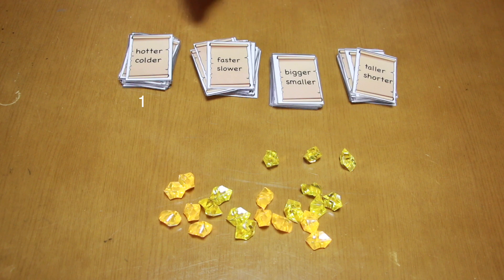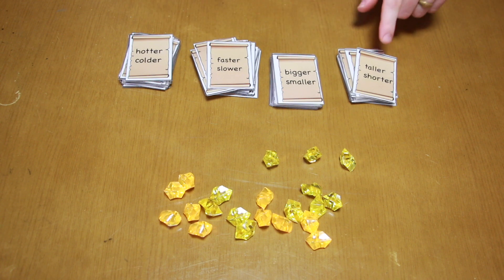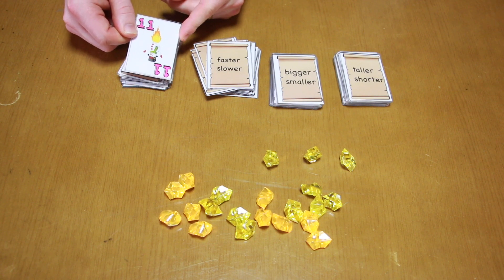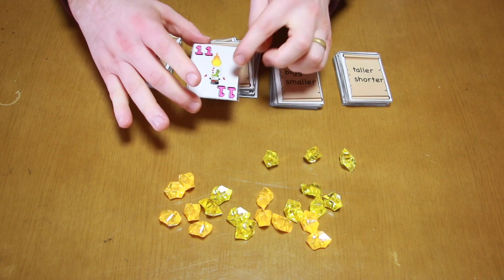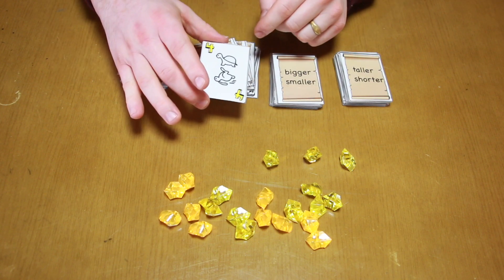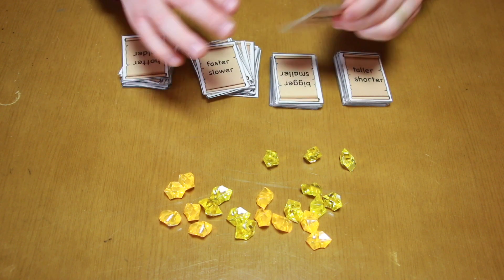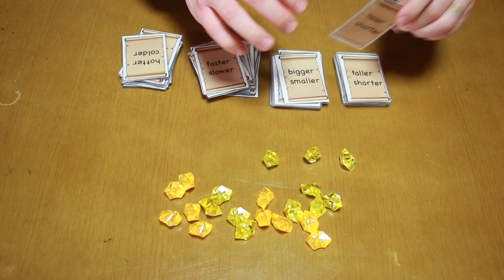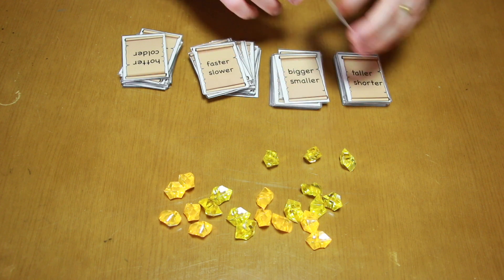I have four different decks of comparative adjectives. In this game I have hotter, colder, faster, slower, bigger, smaller, taller, shorter. On the back side you can see I have a number and imagery. Here we have a snowman and a fire for hotter and colder. Here is a rabbit and turtle for slower and faster. Bigger or smaller is an elephant and a baby elephant. Taller and shorter is a tall person and a short person.